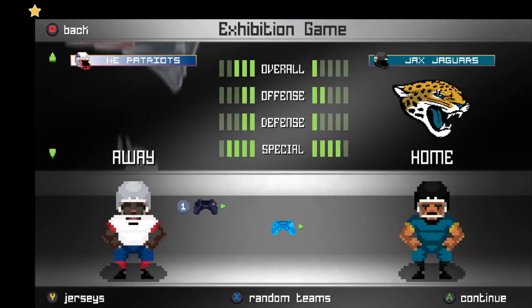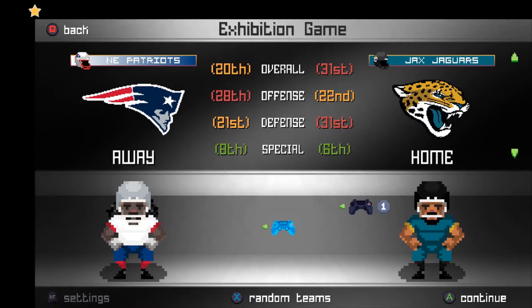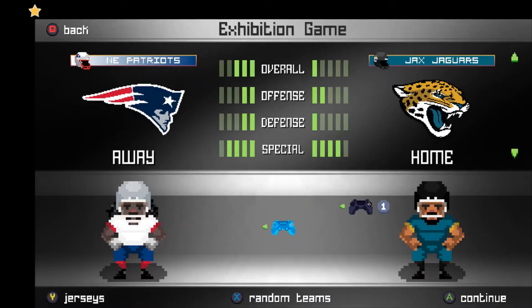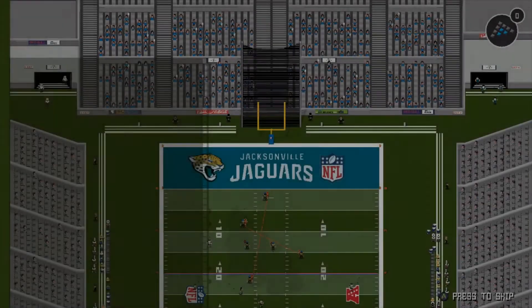Personally, if you want a simulation game at a much cheaper price than Madden, this is worth your $20 or $25. The NFL mod is super easy to install and the NCAA mod is super easy to install as well. I'll leave links to the website and there's also a Discord on there too.